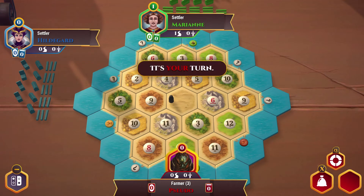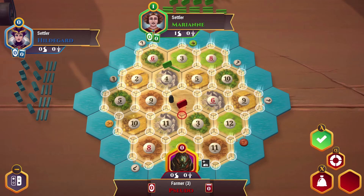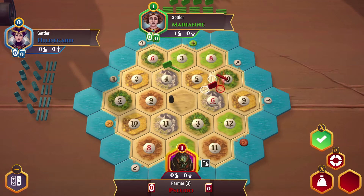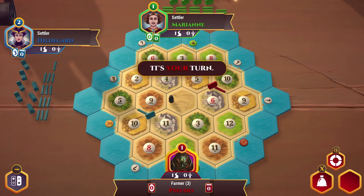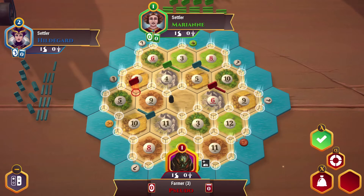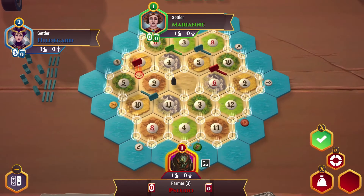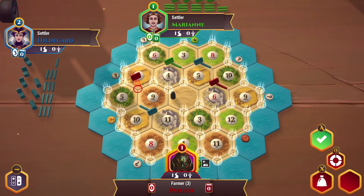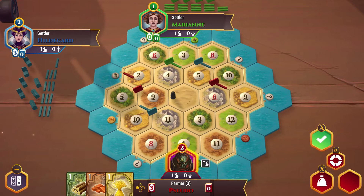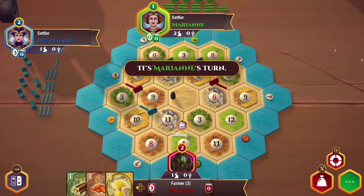Here we are with our competitors Marianne and Hildegard and it looks like I get to go second. First things first, let's go ahead and set up shop here on this ore and wheat field. You'll have to press and hold that button in order to place what you want, and let's place our road here so we can build out towards a port. Now we just need some decent wood and brick — the best place for that is going to be here. Let's go ahead and place our settlement here, which actually puts us decently close to the two-for-one on ore, so let's start building out that way.